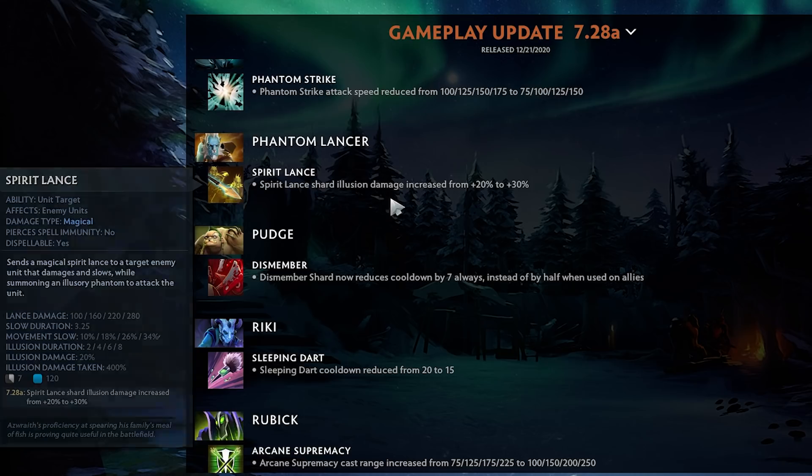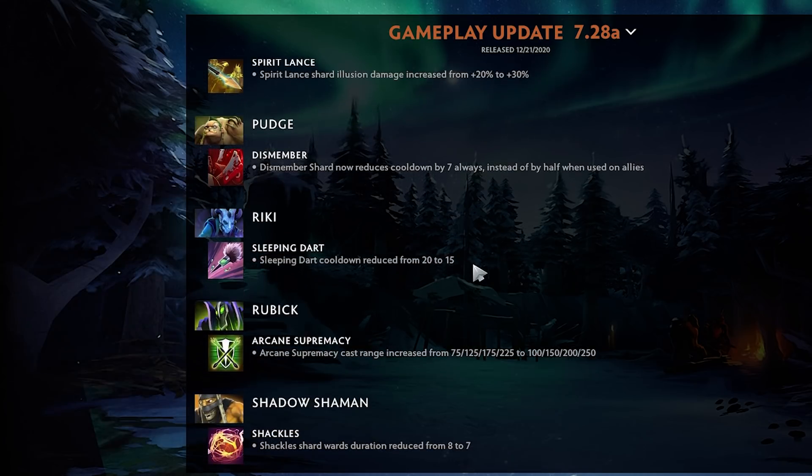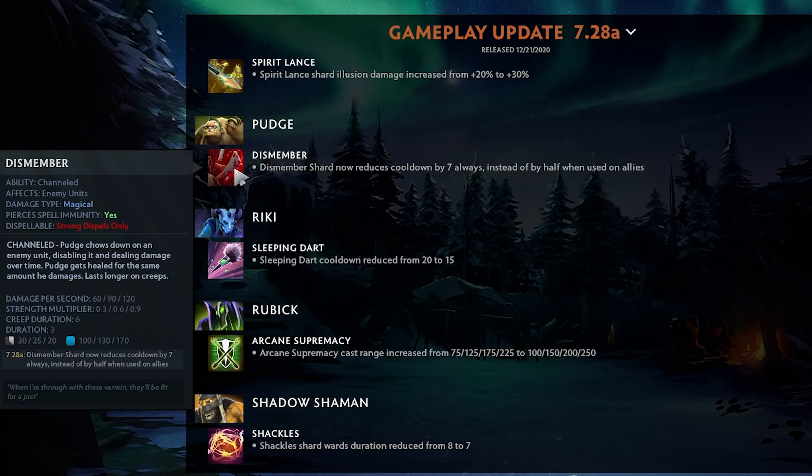Viper Spirit Lance shard illusion damage increased from 20 to 30 — that's actually pretty strong. Pudge — Dismember shard now reduces cooldown by 7 seconds always instead of by half when used on allies. That's pretty strong — you get a constantly lower Dismember cooldown, bringing it all the way down to 13 seconds with the shard. Definitely viable if you're playing tanky Pudge — you can get multiple Dismembers off.